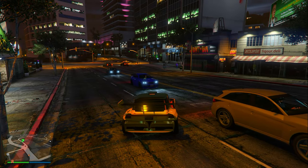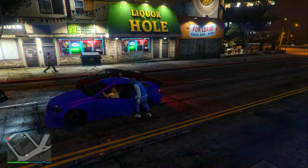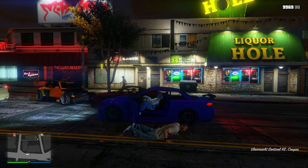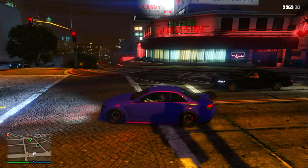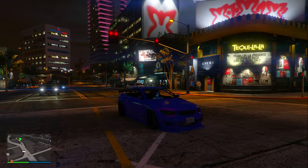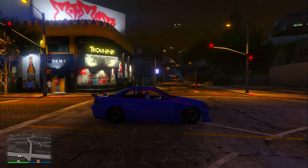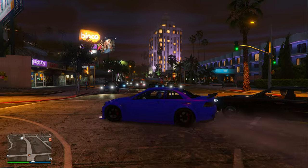I did that exact same thing — after I found the green Sentinel XS, I drove five blocks away, drove back, and got the purple one to spawn in. In my opinion the purple one is definitely the better looking of the two versions. You could either store these vehicles or sell them — I think they sell for around 19k each.